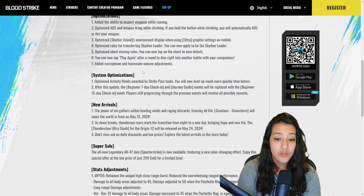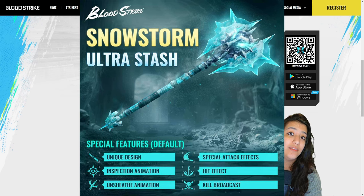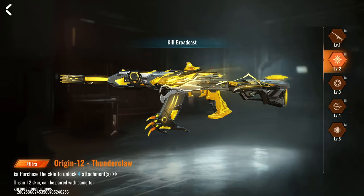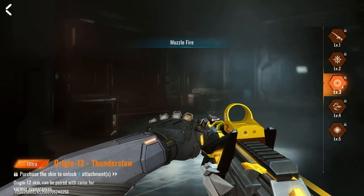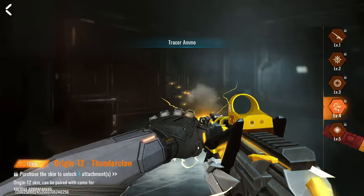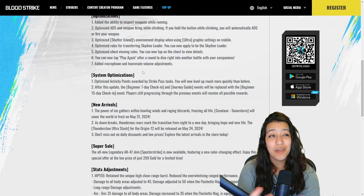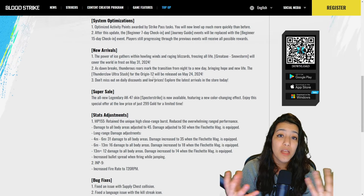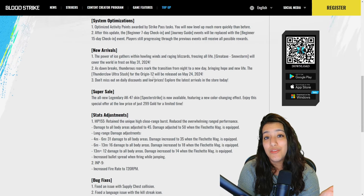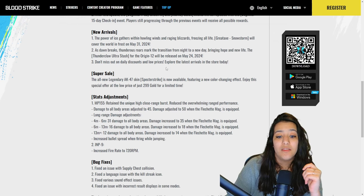Besides that we have some other new skins. We have the new Great Axe Snowstorm skin releasing next week on the 31st of May. There will also be a new Thunderclaw Ultra Stash available for the Origin 12. If you like playing Origin, you have a brand new really cool skin — I'm not sure I'll get it since I don't play Origin, but I love the look. There are also daily discounts with a rotating daily shop if you want to snag some skins for lower prices.